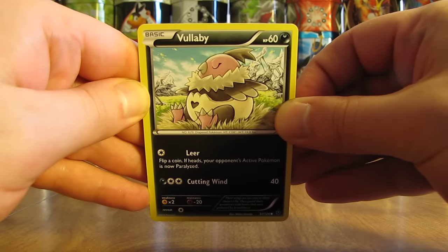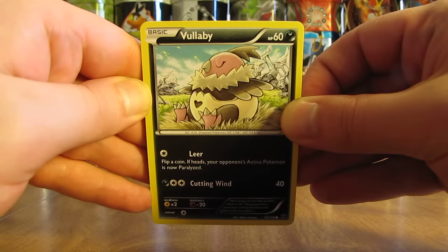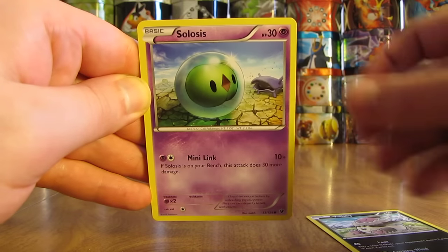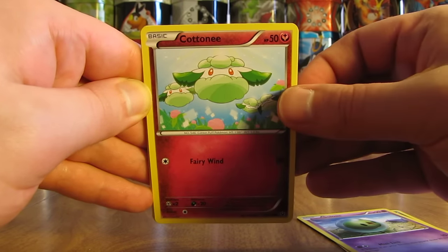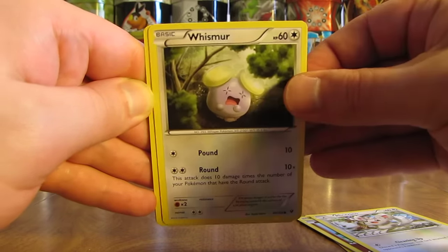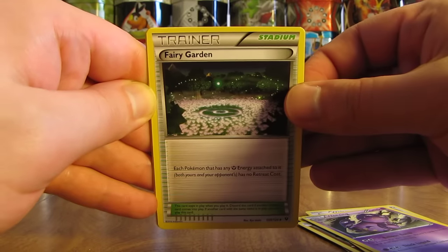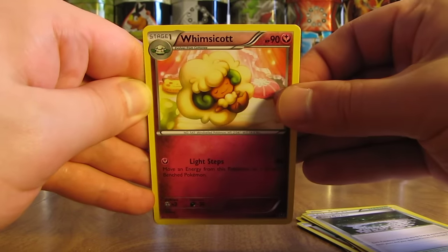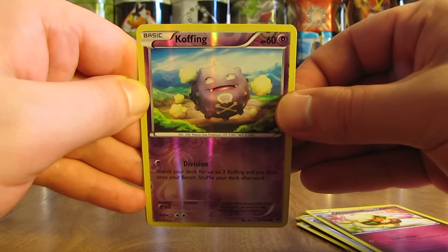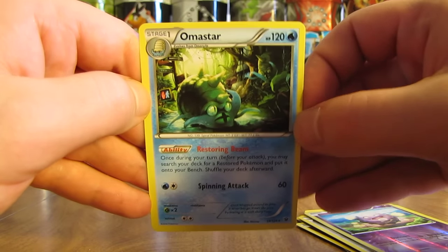Final pack here in part one — I'll have a link to part two on the screen as well as in the description of this video. Last pack starts off with a Vullaby, Solosis, Cottonee, Minccino, followed by Whismur, Wheezing. There's a Fairy Garden Stadium card, Whimsicott. Reverse Holo is a Koffing, just a common. And the final rare here in part one is an Omastar Non-Holo.